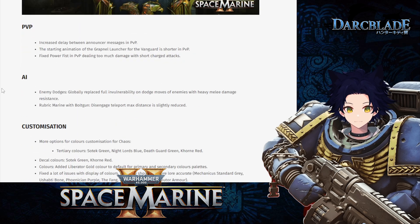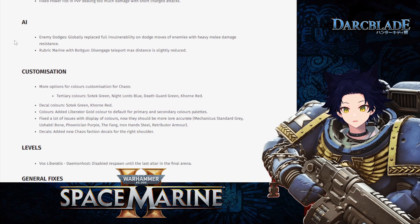Moving to PvP — there are only three changes here. They've increased the delay between announcer messages in PvP matches. The starting animation of the grapple launcher for the Vanguard is now shorter in PvP. Finally, they fixed a bug with the power fist in PvP that was dealing too much damage when performing a short charged attack. This patch definitely focuses more on PvE than PvP, though further PvP balance changes — like reworking the Assault Marine — are coming in future patches.